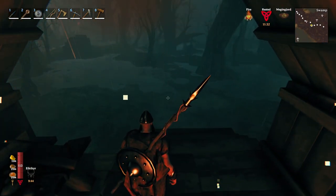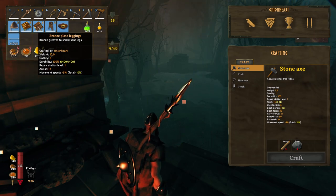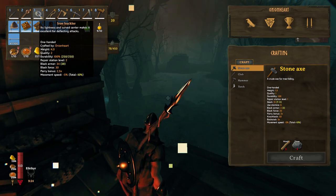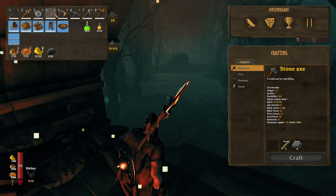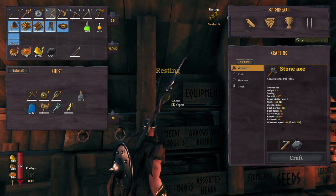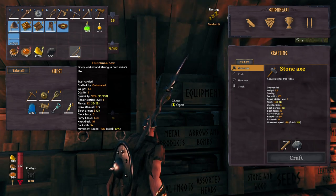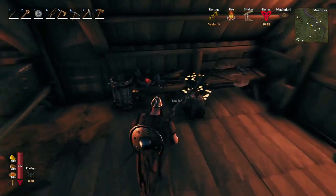One thing we can do right away is start replacing our bronze plate armor with iron armor, jumping from 12 to 14 armor per piece, which would be very nice. We could also upgrade the iron buckler and the ancient bark spear, which are very good weapons. We already made the huntsman bow, but before upgrading, it's basically the same — you go from 41 to 42 damage, so it wasn't really worth carrying around.